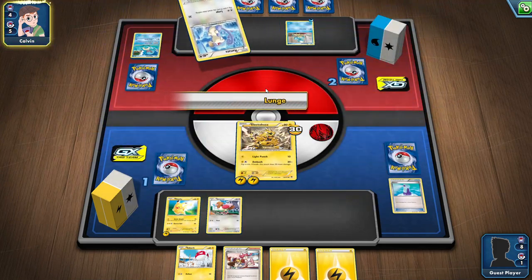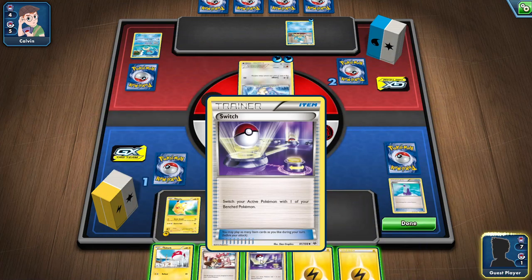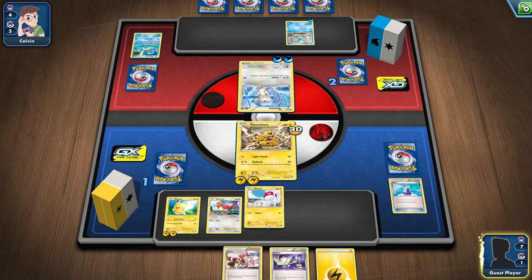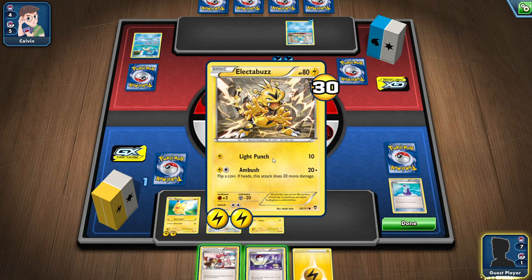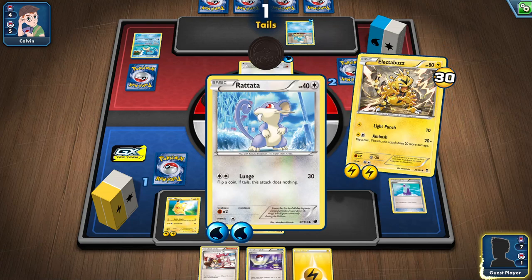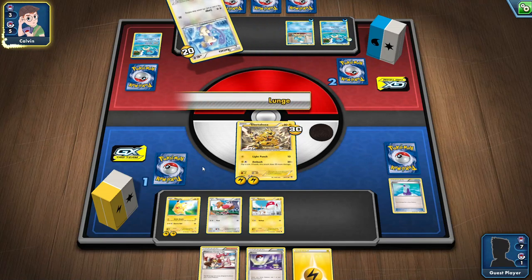I'm going to start giving energy to Pikachu, and in the meantime attack with Ambush — come on, give me that Heads! There we go — Boom! OTK. Squirtle's dead, I get a prize card. I don't think I'll even really need to use Pikachu though. Attacking again — it's a Tails so only 20. Next, kill him, collect my prize card, and that's a win.